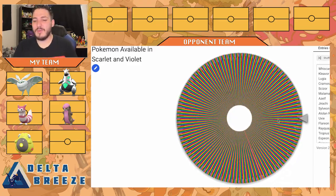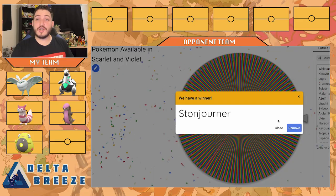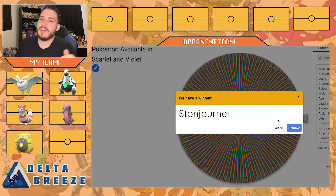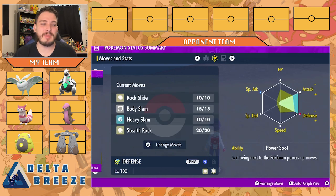We got two Electrics — no big deal. Our final mon for this team: Stonjourner. This ain't looking like a powerhouse of a team, but I can do what I got to do. We have Stonjourner defense here with the Rocky Helmet to get chip damage on those physical attackers. We have Rock Slide, Body Press, Heavy Slam, and Stealth Rocks. I'm actually going to change Body Slam to Body Press — that was a mistake. This is the team, and we're going to go online and have a battle right now.